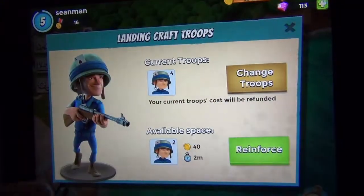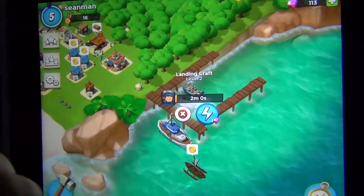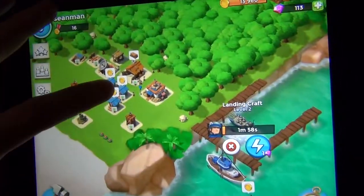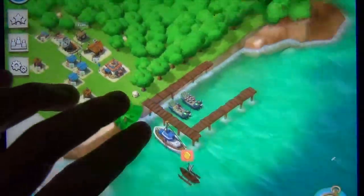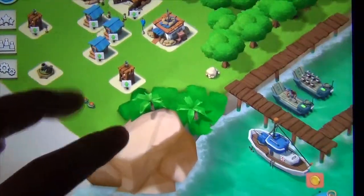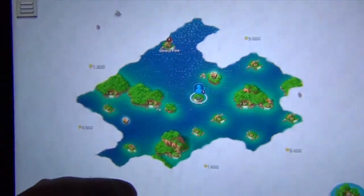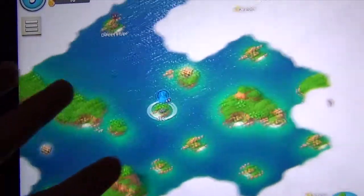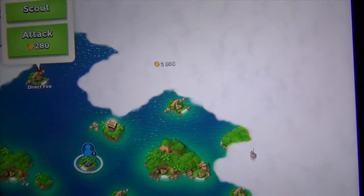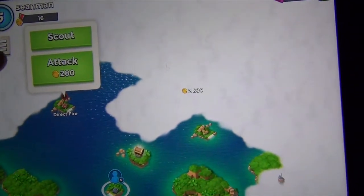I had two casualties so let me reinforce — that's going to take two minutes. Now that all my troops are ready I'm going to press the compass button to attack. It looks like I have another village that was captured, so I'll just attack it.